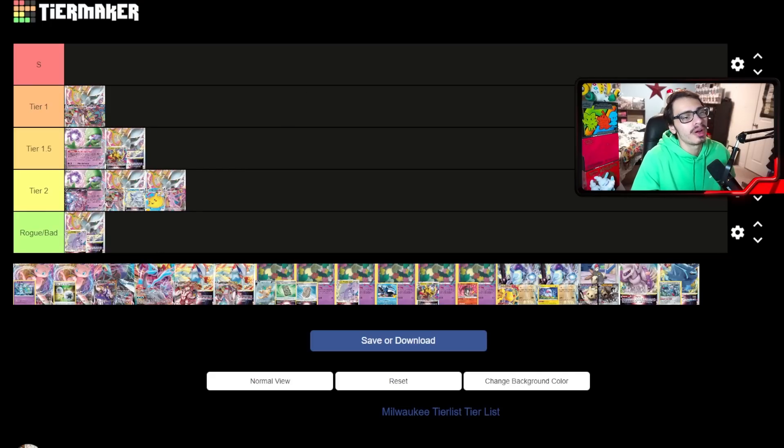Next up is Arctina — I'll put that in tier 1.5. Arctina is one of those decks that can go up and down. Yes, it did win a tournament, but I'm not sold on where it places anymore. I think its issue is it's a little too simplistic. With the rise of Mew, it's going to struggle a little bit more. If I were playing Arctina I would still consider the Flying Pikachu because it helps more against Lost Box. Arctina is perfectly serviceable — tier 1.5.